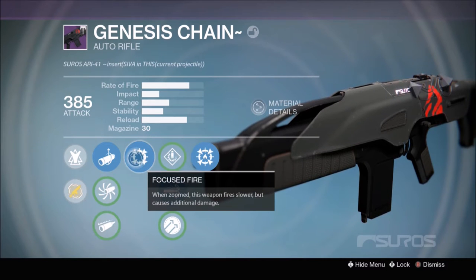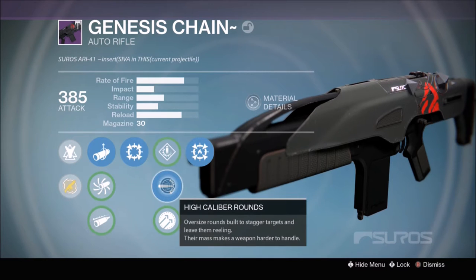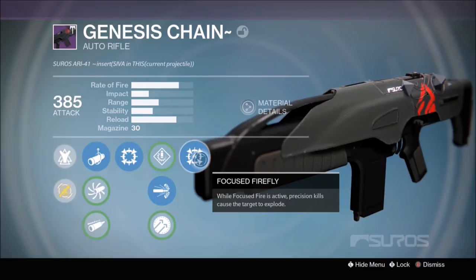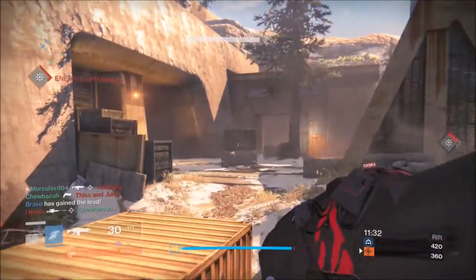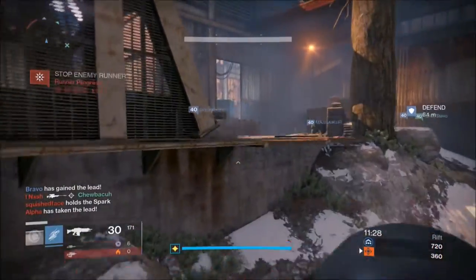Finally, we have Focused Firefly, which is just a worse version of the regular Firefly perk because it's only active when you are aiming down sights. So if you've got this gun hip-firing, it will not have the Firefly perk. That's moderately lame, but we're not really going to worry about it here.